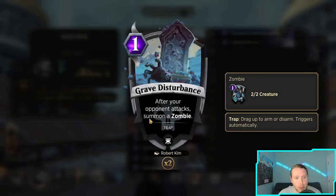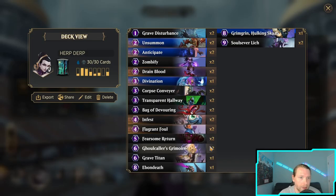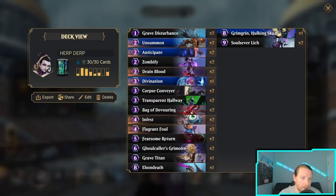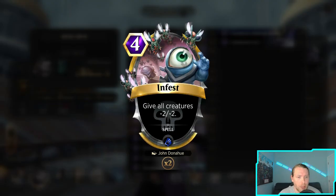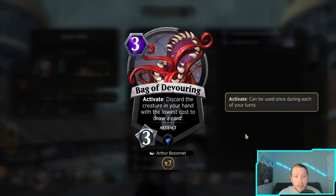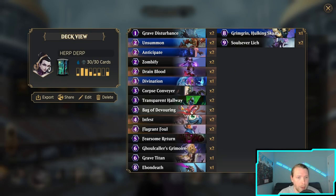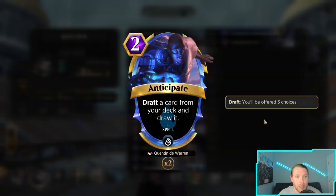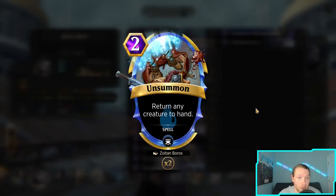You're able to have creatures via the zombie from Corpse Conveyor, the zombie from Grave Disturbance when your opponent attacks, and Transparent Hallway which gives you a creature when they attack. The rest is stabilization: Foul, Infest, Bag to discard a creature you draw and draw a card so you can dump the big stuff into the grave, Drain Blood to help you stabilize, Anticipate finds the pieces, and Unsummon keeps you alive.